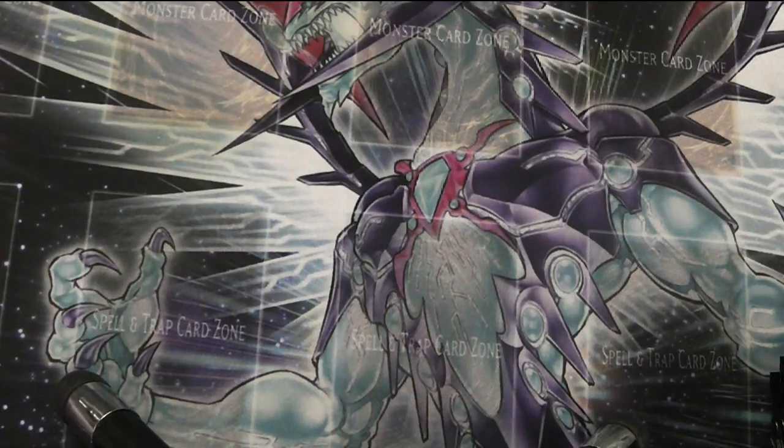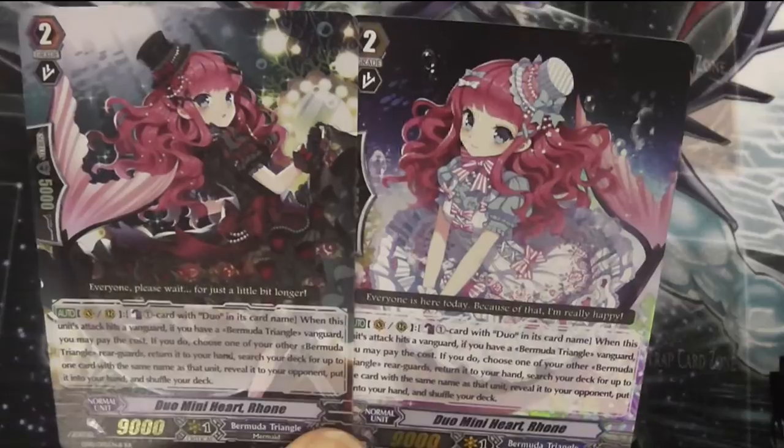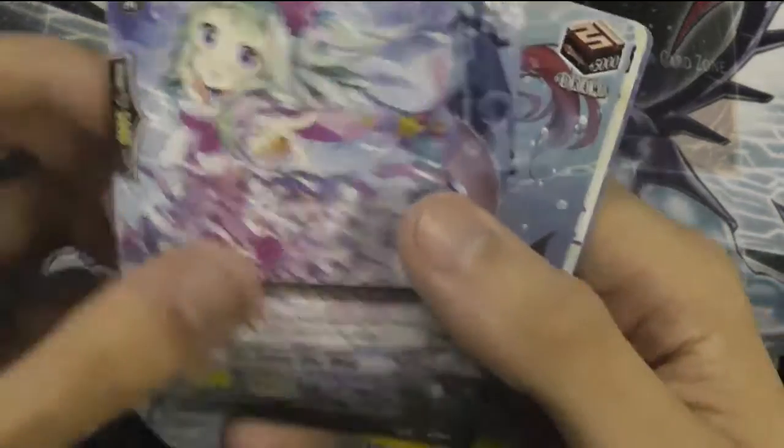Japan got two different sets, two different boosters, so you could pick and choose, but in this one - oh well. Most of the black cards look cooler in my opinion, but white has a very cute look to it. Cat ears.